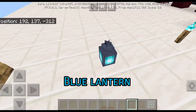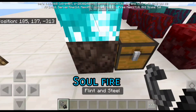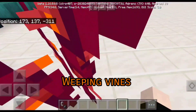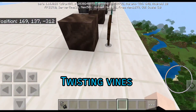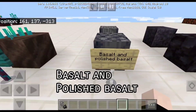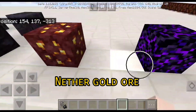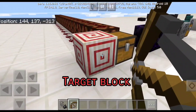So let's go. Blue campfire, blue lantern, torch, blue torch, soul fire which only exists on soul sand. All these new crimson and warped blocks, shroom light, weeping vines which you can climb on. This is a twisting vine which you can climb also. Next is soul sand and soul soil, nether sprouts, basalt and polished basalt blocks, and the blackstone blocks. This is a gold ore that you can only find in the Nether, crying obsidian, ancient debris, netherite block and target block.